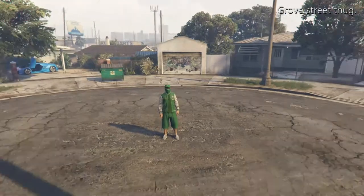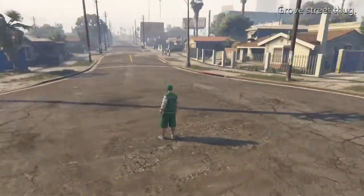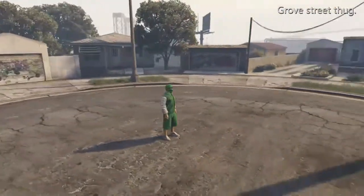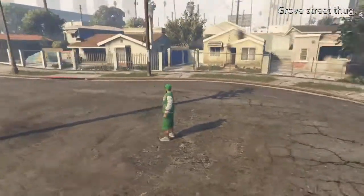For outfit two we have the Grove Street thug. For the head you'll need a green face bandana, for the top green magnetics open varsity bomber jacket and a green v-neck t-shirt, and for the bottom grey skate shoes and green jogging shorts.